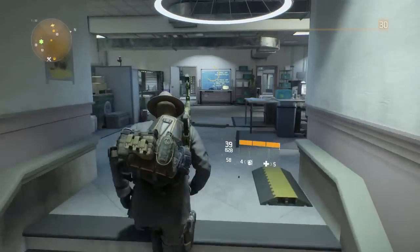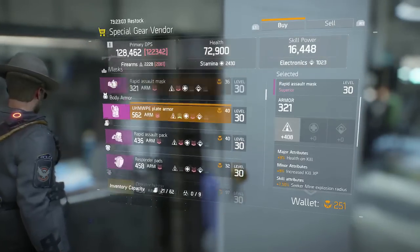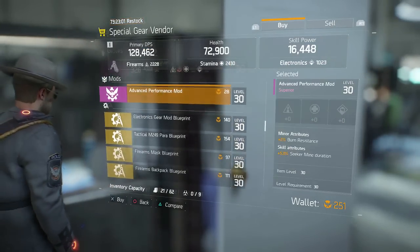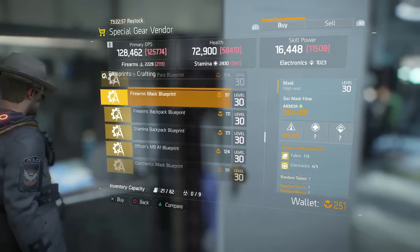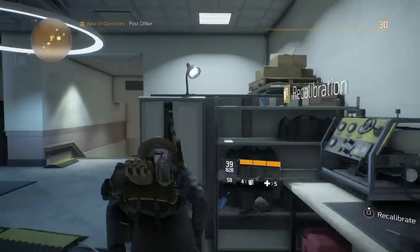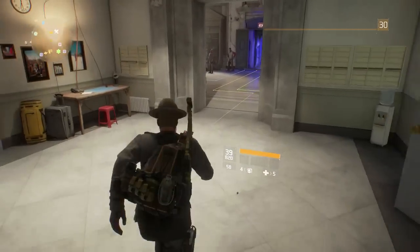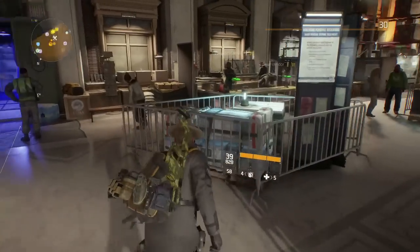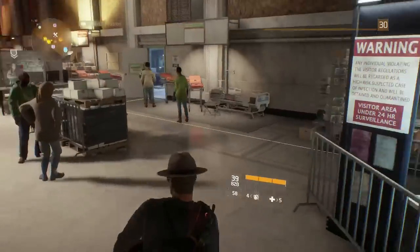The blueprints for those gold weapons can actually be purchased up here at the special gear vendor if you have phoenix credits from doing the daily challenges or even beating bosses in the dark zone. You can go here and buy blueprints — it restocks every couple of days. Once you do that, you're good.